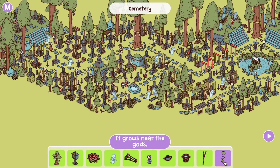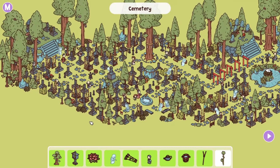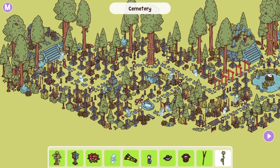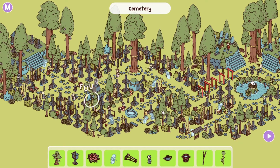Brings us to another tree — it grows near the gods. We're looking for a shrine of some sort, and right next to the shrine should be the right tree. Here it is — the Buddha statue — and the tree is right next to it.